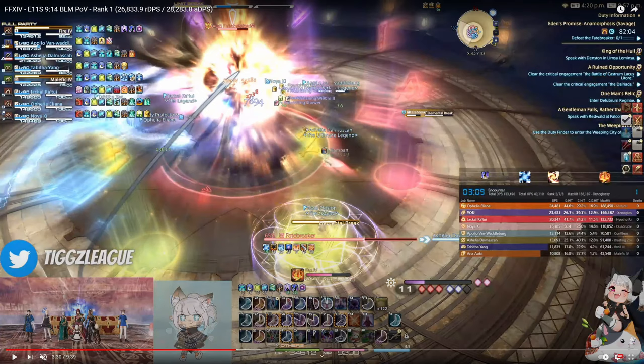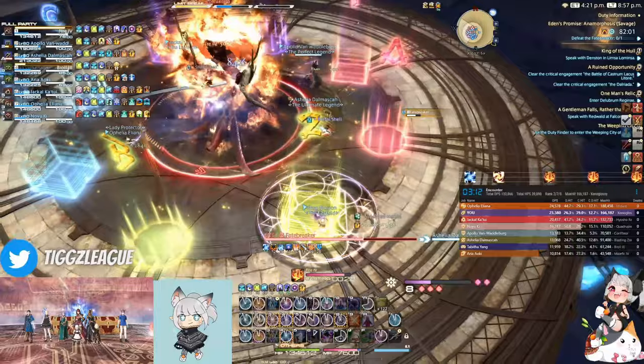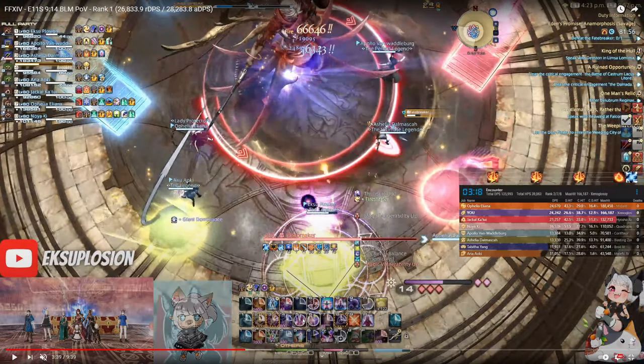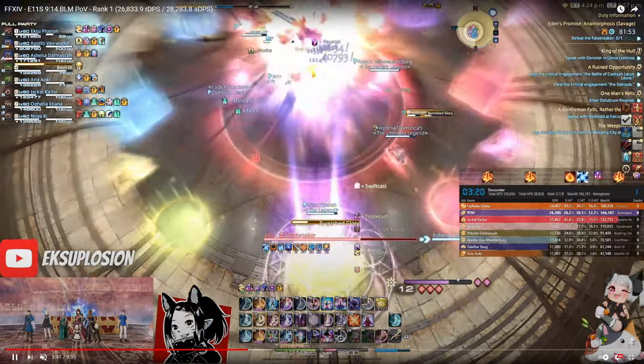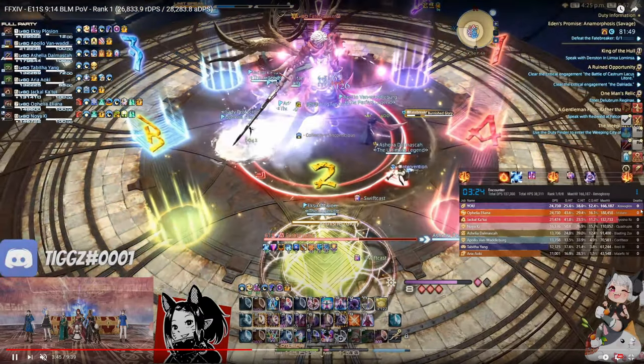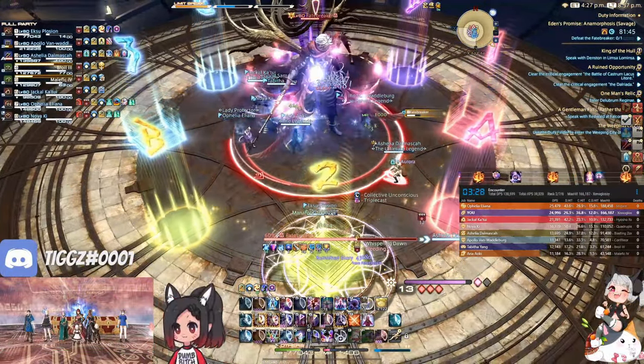Just so it barely gets your thunder and you're able to do another sharped T3P after you do 5 fire 4s. For my re-opener here I'm using 5 fire 4s, and I see that triple cast is coming off cooldown very soon, so I use a fire 1 and use a T3P that I got to weave my triple cast. I see that my polyglot is going to be close to overcapping soon, so I use a fire 4 and then use one of my xenos in the trick attack because I have to use it anyway — might as well use it in raid buffs. With the instant cast despair I'm able to weave mana font for free.